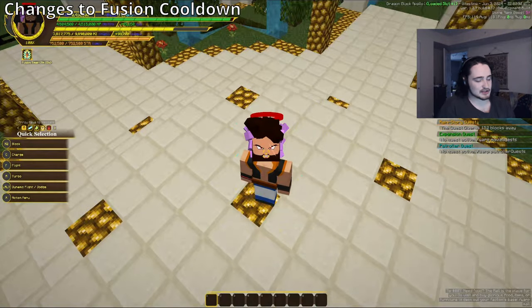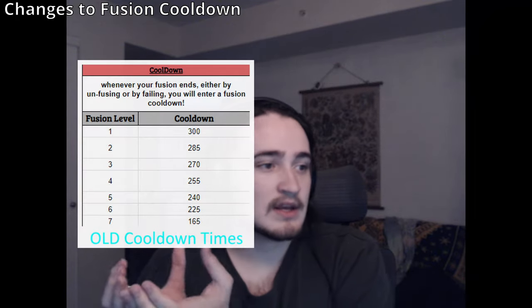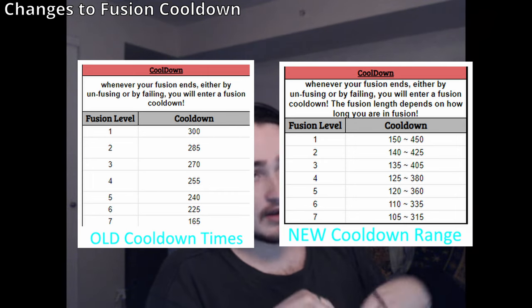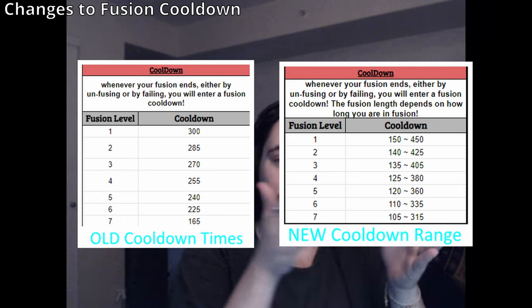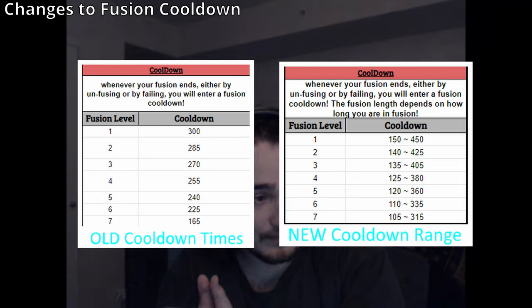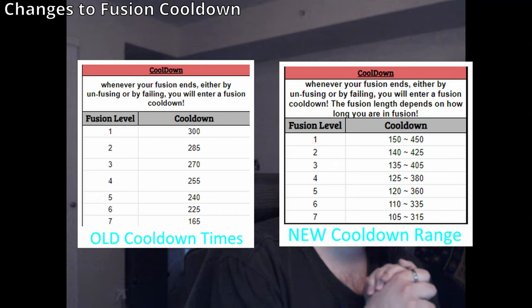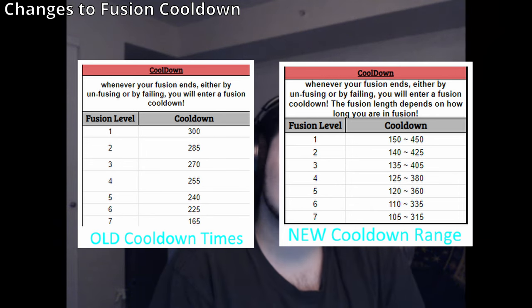Next, let's talk about cooldown changes. After dropping out of fusion I had a 3 minute 27 second cooldown, which felt arbitrary. The old cooldowns were a fixed number; the new ones are a range. That range means if you were in fusion for zero seconds you get the low end, and as you stay in fusion longer you move up the range. So at level one, if you immediately drop out, instead of 300 seconds you get 150 seconds.